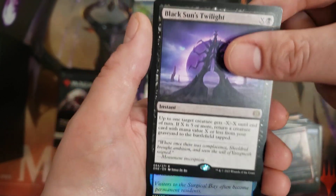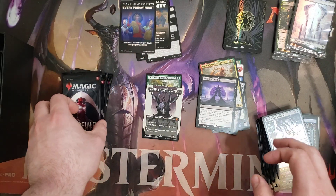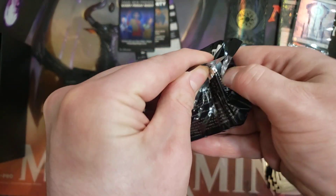Black Sun's Twilight — another decent Twilight card. We're at two Mythics so far. The average has been three and we're definitely on track to hit that in this bundle.